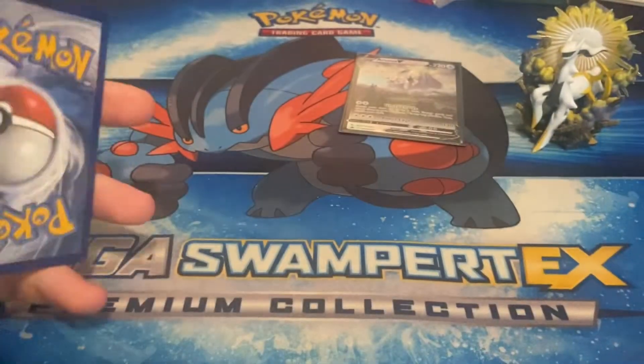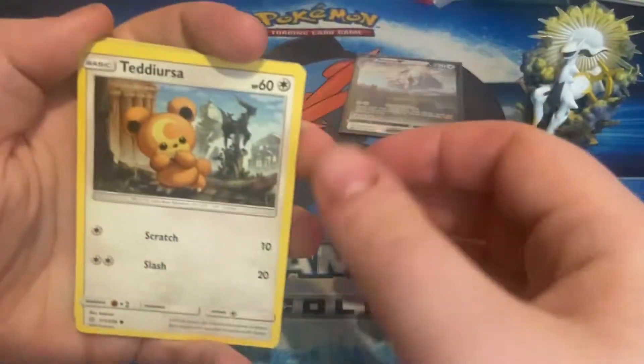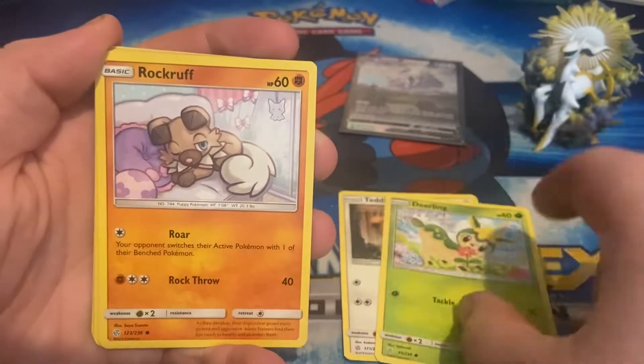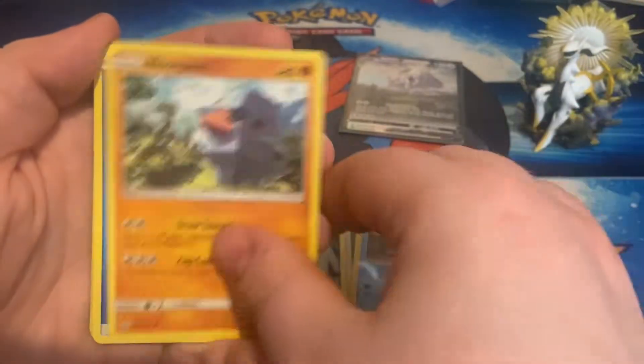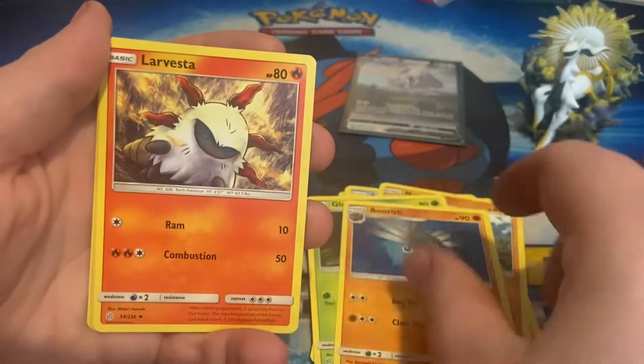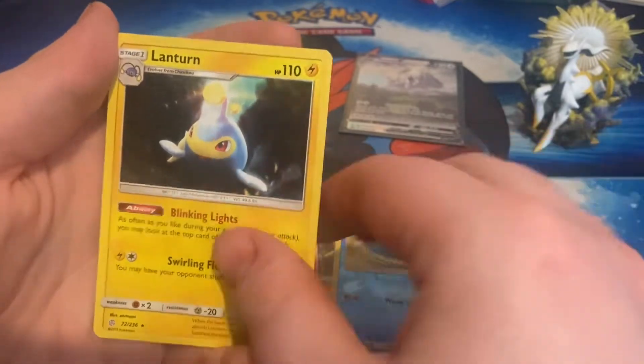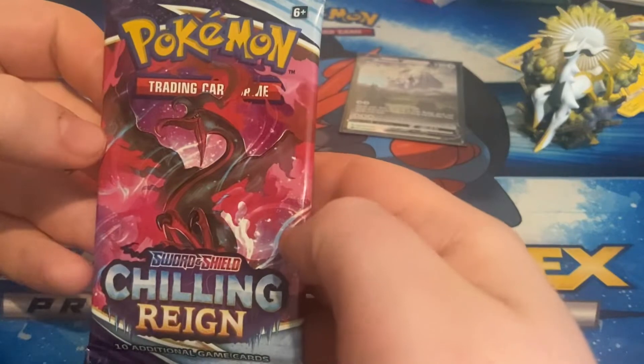Let's check the code card — one, two, three, four, one, two. Hoping for a good pull from this one. We've got Teddiursa, Deerling, Rockruff, Snorunt, Basculin, a Water Energy, Blooom, Larvesta, a reverse Wailmer, and the rare is a Lanturn — a regular rare, which I'm happy with. Chilling Rain is up next.